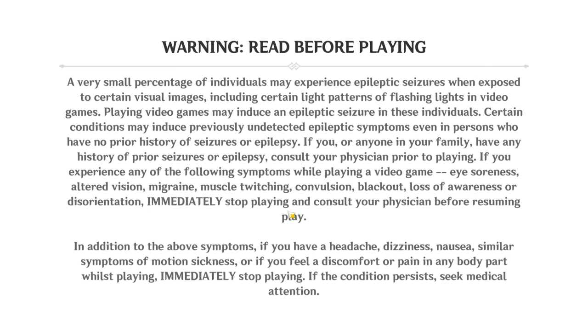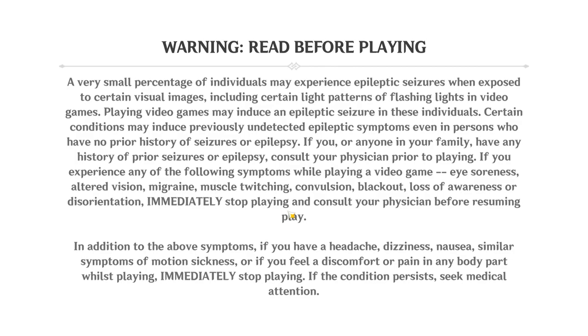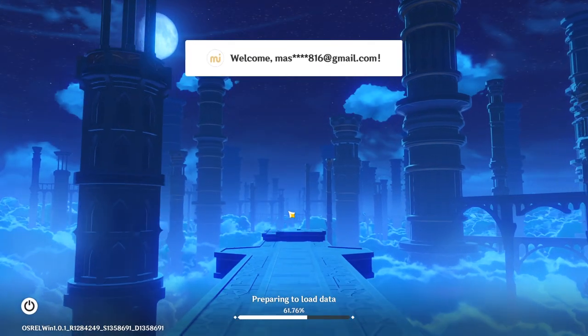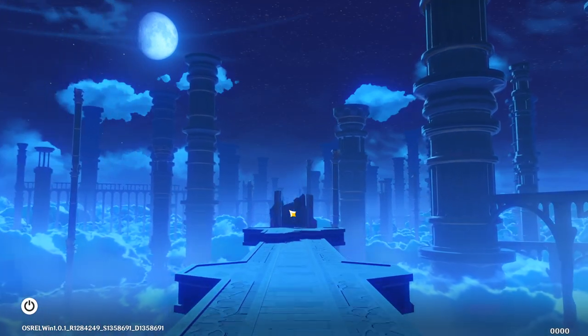You might notice that the screen goes black — that's because that's where I press Alt+F4 and go back into the game to start things up again. From there, if you go through the whole startup section and start the game, you'll be in the beach cutscene.